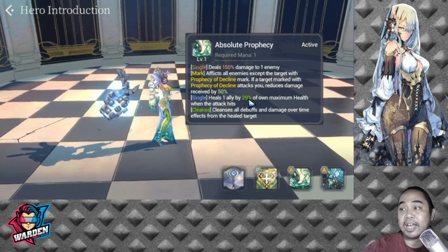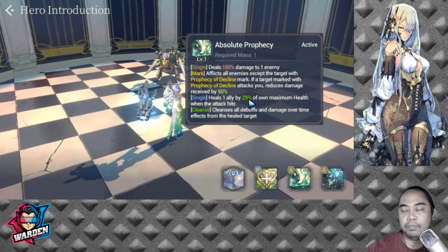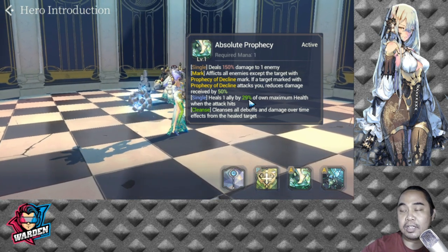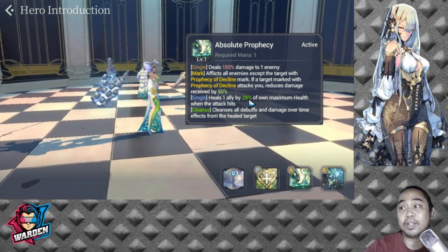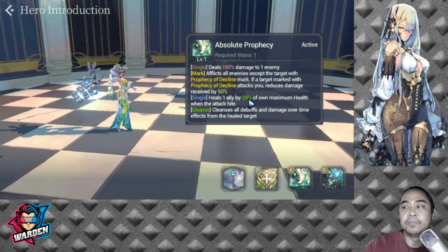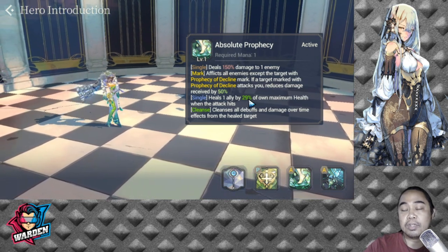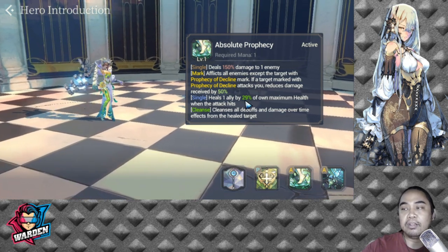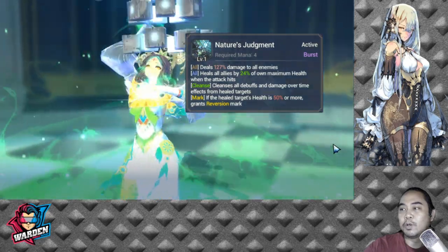S1 also heals one ally by 29% of FC Talia's own maximum health when the attack hits, and cleanses all debuffs and damage-over-time effects from the healed target. When she attacks an enemy, all other heroes in that enemy team get the Prophecy of Decline and receive reduced damage. FC Talia also takes reduced damage from those heroes. This skill gives one heal and makes FC Talia and your team tankier.